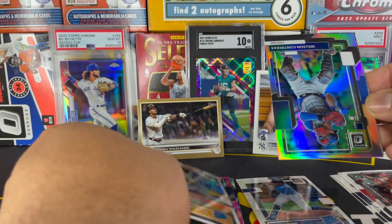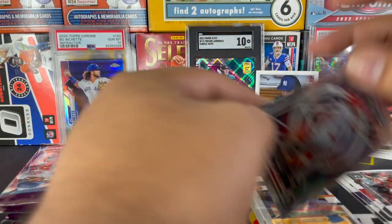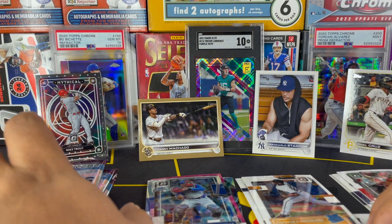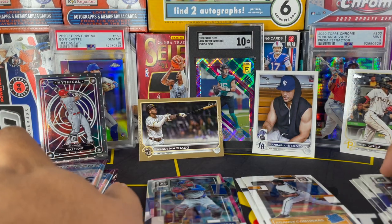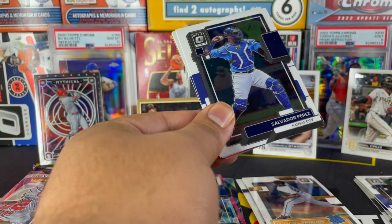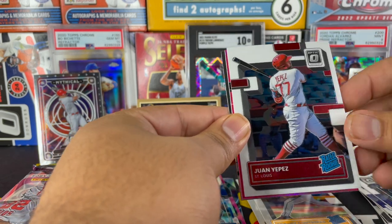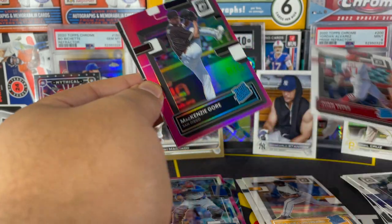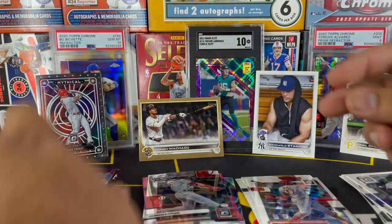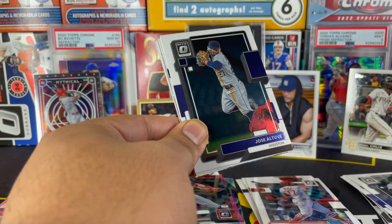I'll be bringing you guys more hunts and more of that content. We got a Kyle Schwarber, Beau Bachette for the PC, Bronzy Contreras, and then a holo — Wilson Contreras on the holo, beautiful looking card as always — and then a nice Mike Trout for the PC, take that! I did get a hobby box and it wasn't the best unfortunately, so hopefully this blaster makes up for it. We got Ozzie Albies, Juan Yepez, MacKenzie Gore on the pink rated rookie, and Jarren Duran on the rookies.